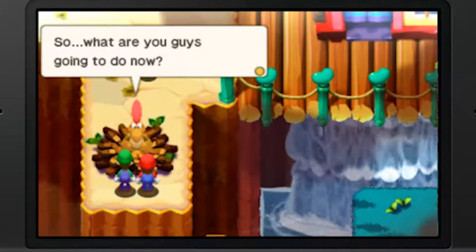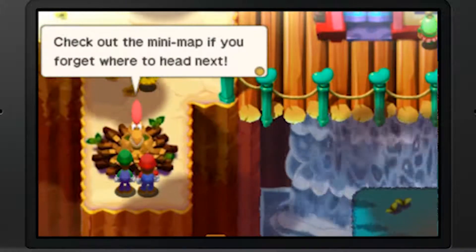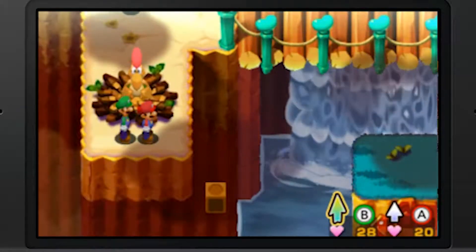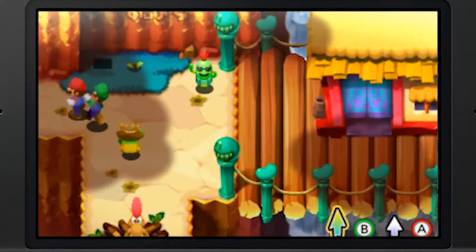So what are you guys going to do now? Check out the minimap if you forget where to head next. The yellow arrow points to the place you should go next. Alright, let's see where this yellow arrow is - okay, let's do that.